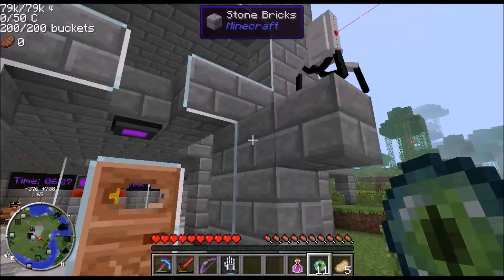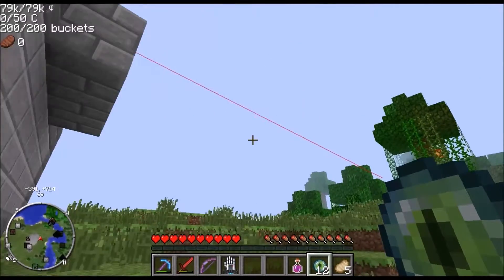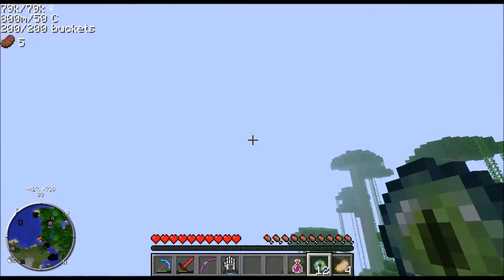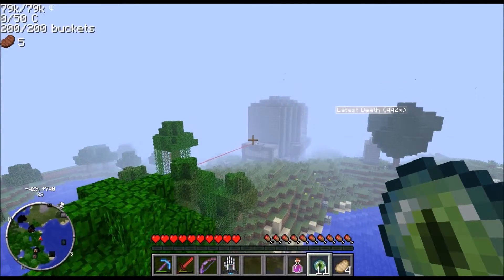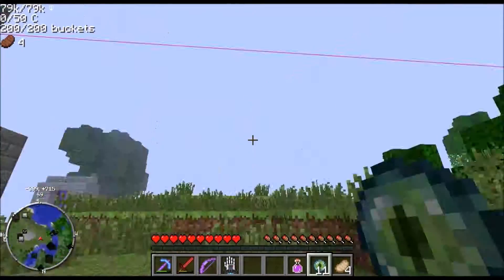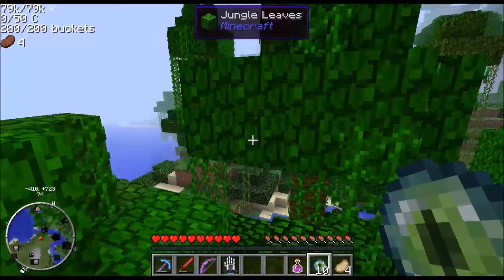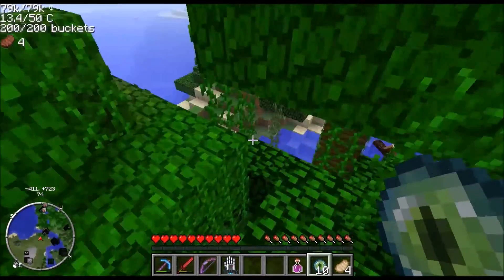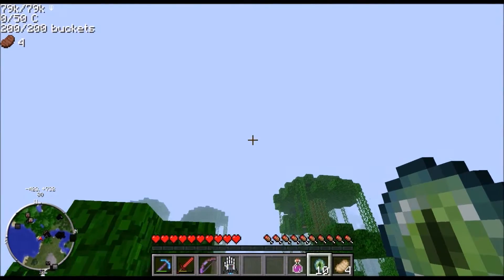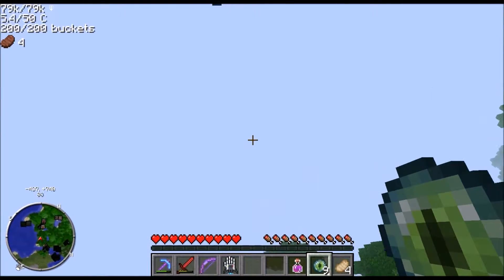All right, let me toss this Eye of Ender — might have helped if I got up in the air first. We're not going over the ocean even if it goes that way. Where did that just go? You guys see where that went? We're just gonna do it like this. Why are they just disappearing? I can make more. Catch it! And the journey begins — this is going to take forever.